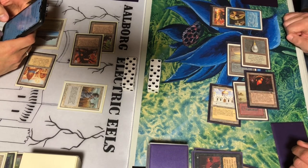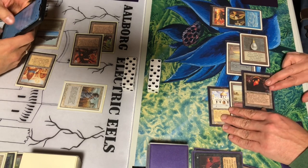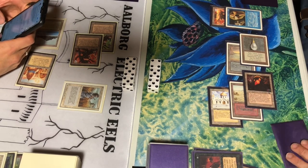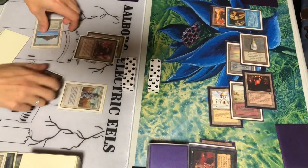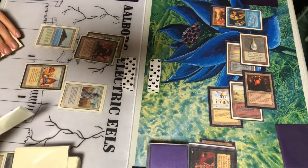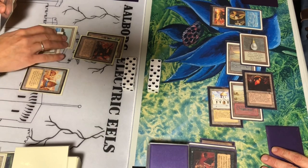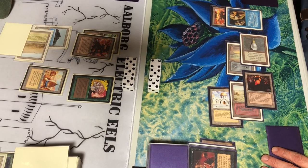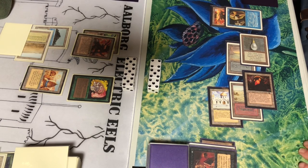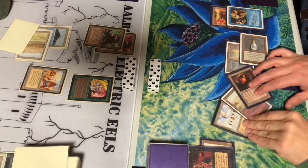It's a nice trick to know that Copy Artifact doesn't have to fizzle when the original target is removed — you can just choose another one. But you can't pick the Triskelion anymore since it was removed before the Copy Artifact took effect. Paying mana to activate the other Factory and copying that instead. Now there are two Factories defending, but I can only activate one of them. The Factory can become a 4/4 and an attacking Factory can only become a 3/3. A Llanowar Elf comes out, but he can't attack because of the copied Factory, so he passes.